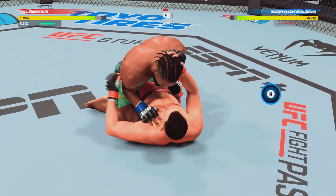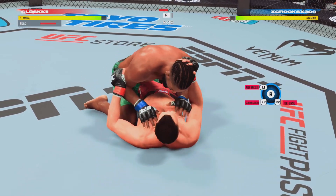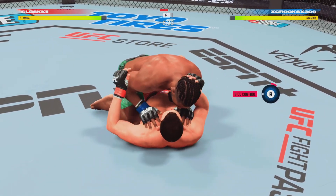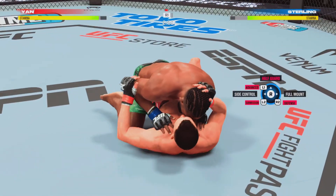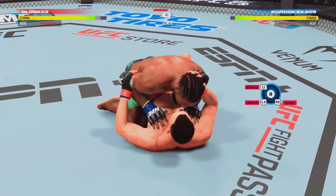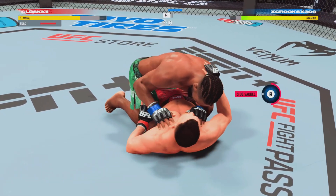What a strike from the bottom! Working in half guard here, making these shots count. Sterling's looking to pass out of the half guard, maybe looking for side control — he's denied. Really good job to land these strikes from top position.